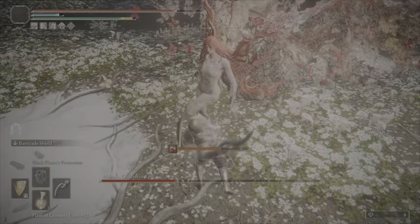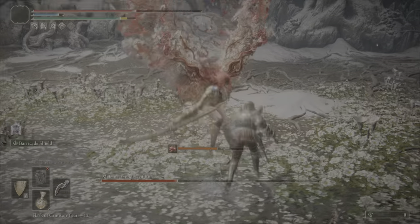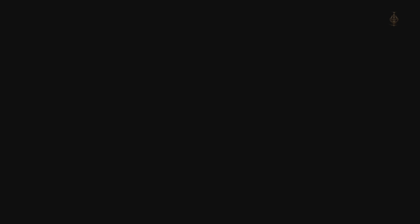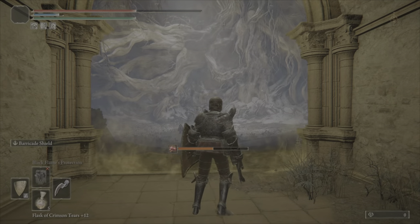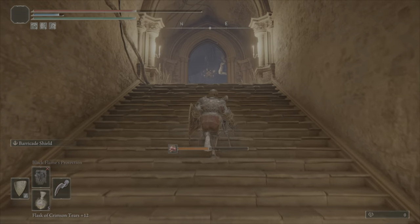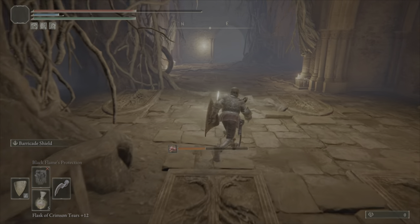Another thing important to note is that it's important to not necessarily try to hit her too much when she's in the animation of her big kick — and I lost again. I keep seeing that as a fading slash. So when she's doing the kick, she has super armor during it.